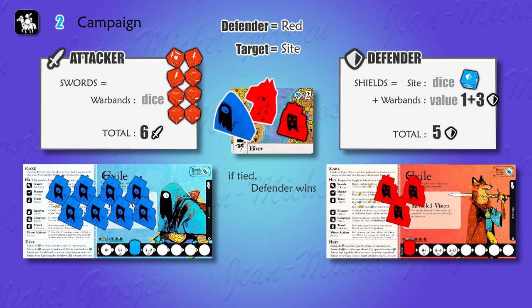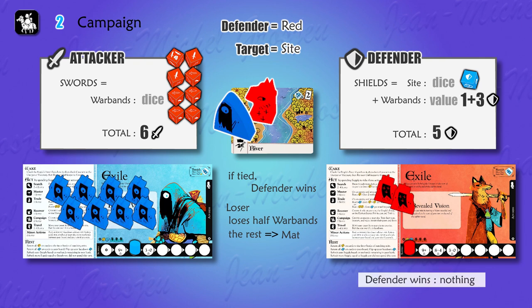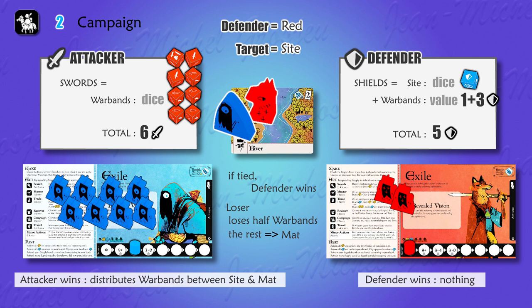The loser loses half his warbands. Red player loses two warbands out of four — they are eliminated and go back to his reserve; he'll be able to muster them later. All surviving losers' warbands go back to his mat. If the defender wins, nothing else happens — the defender stands his ground. But if the attacker wins, the site is empty, and he can add as many warbands as he wants to the site itself. Blue player loses one warband because he rolled a skull, then puts two warbands on the river. Red player's pawn stays on the river site, but he doesn't rule it anymore — blue player is now ruling the river.